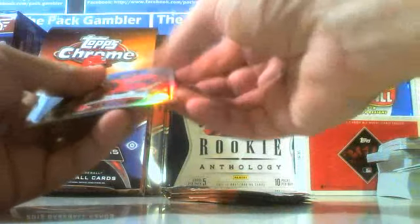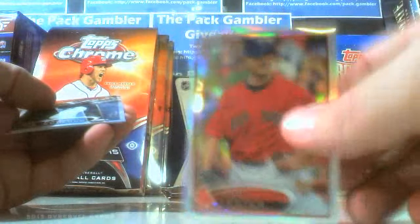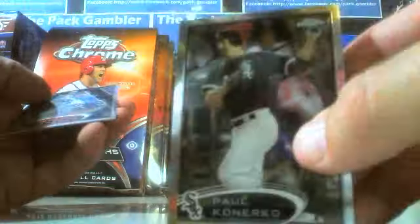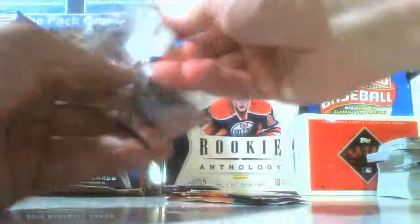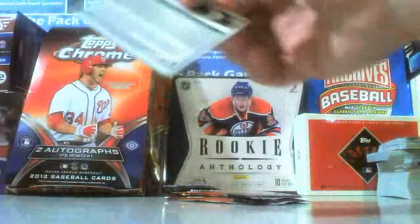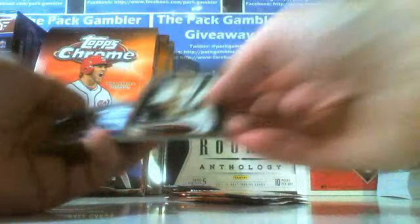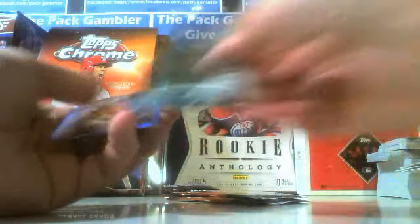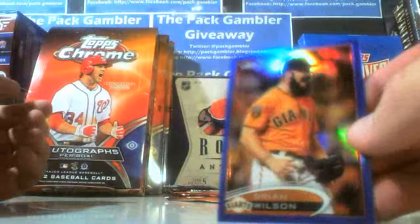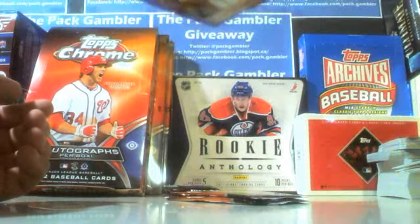Another John Lester refractor — this time it's just a single refractor, I guess a basic refractor. I don't know if you can call that basic, but. Three packs to go. Let's see if we can get another decent rookie out of here. Oh, we got another color! Brad Pill rookie, Adam Lind base, Kyle Seeger base, and a Brian Wilson Blue Parallel Refractor. The blues are out of 199.